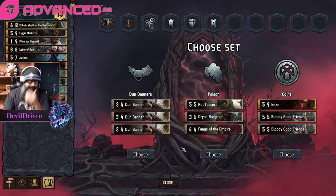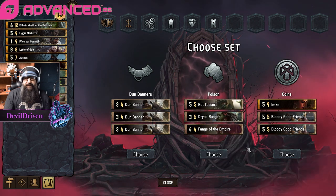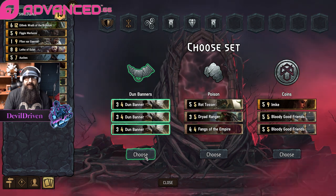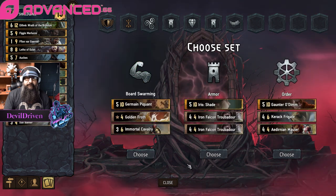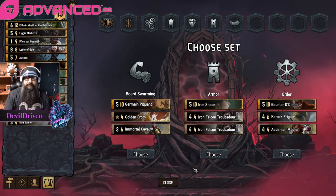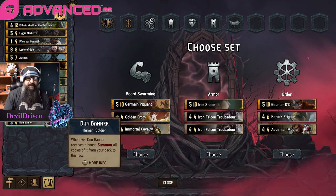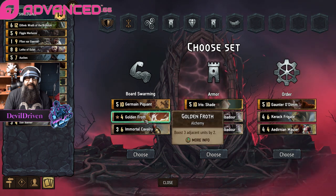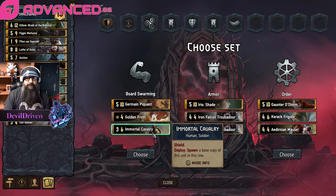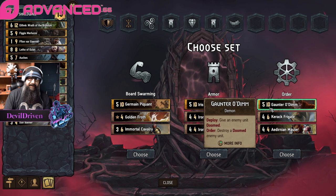The Dun Banners for thinning. Bloody good friends or another poison package — I'll take some thinning. Board swarm. Gaunter. Frigate. We got soldiers. The armor doesn't seem like a good idea at all.